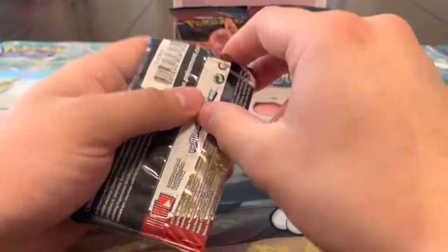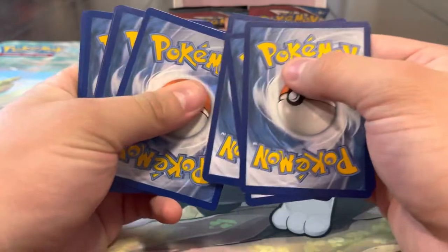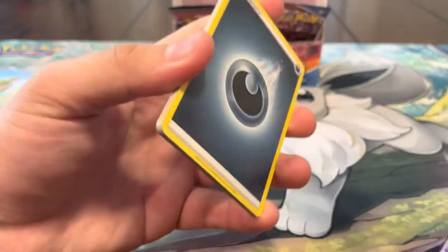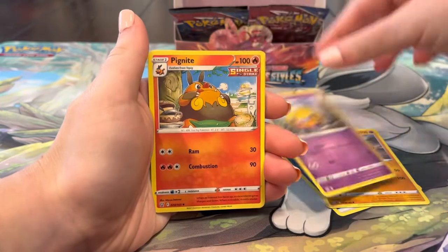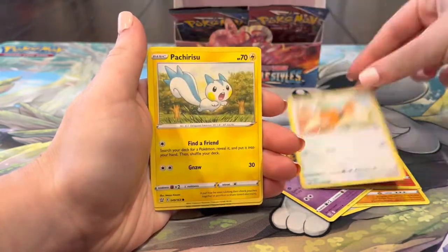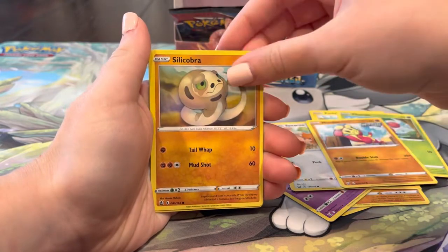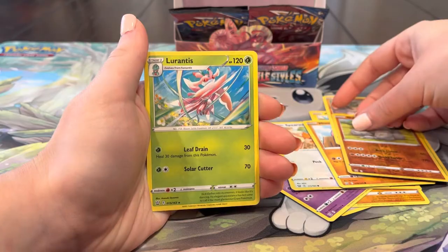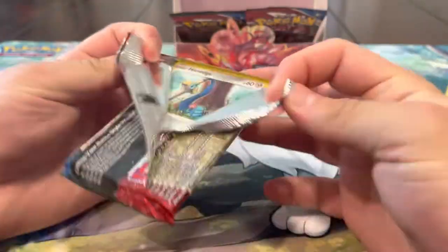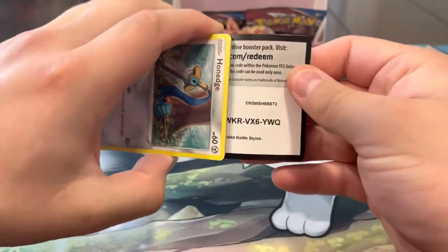See if we can get anything else - this has been a god box of Battle Styles already, definitely our best one ever. I don't think we'll get more, but you never know. Pack thirty: Energy, Carkol, Spearow, Paras, Cherubi, Mienfoo, Silicobra, Onix - and a Lurantis again. No Full Art yet - we can do it!